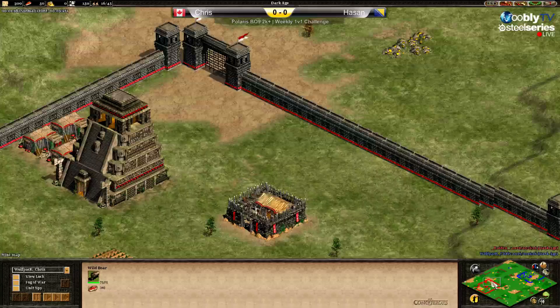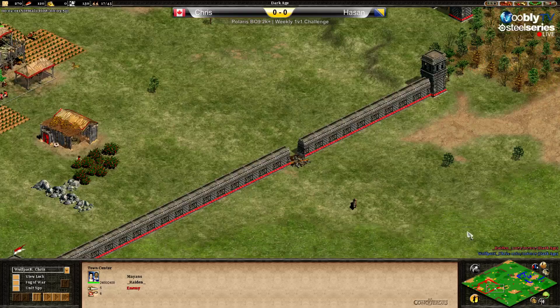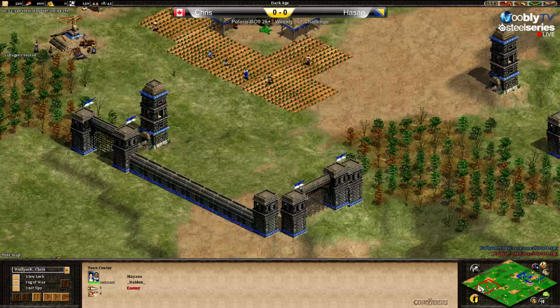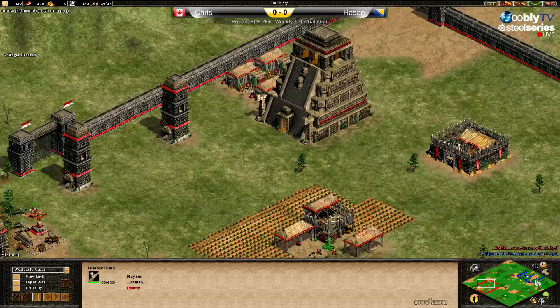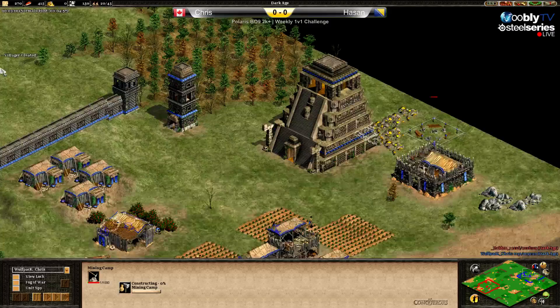Hassan already bringing the first boar, using the same hole for the second one. His wood is okay but not very good — not great for the lumbercamp spot. Chris has two or three decent wood spots inside and safe, especially the back one with the castle, and the gold there is super safe as well.